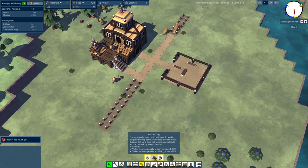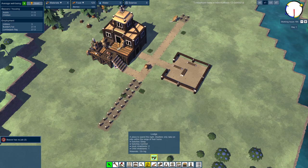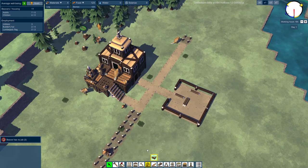So we have beavers with no jobs — let's go fix that. Builder flag employs builders. Hauling post: haulers for hauling goods. Housing? Lodge to spend the night. You know what? That doesn't make sense — can they sleep in here?